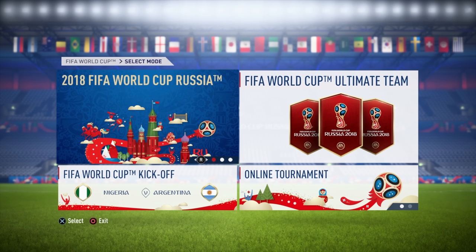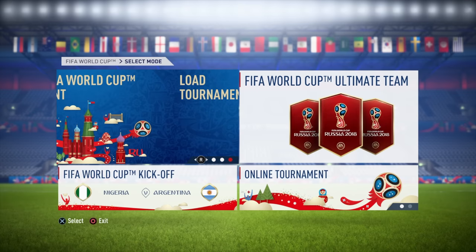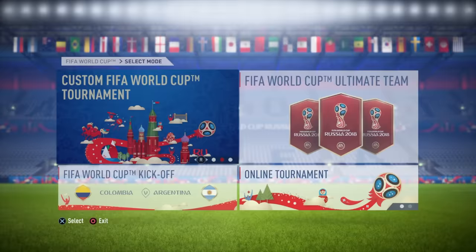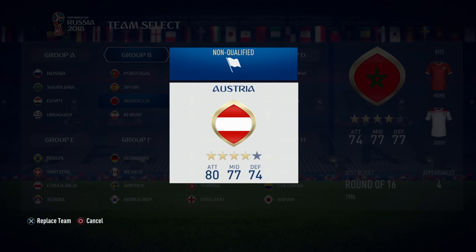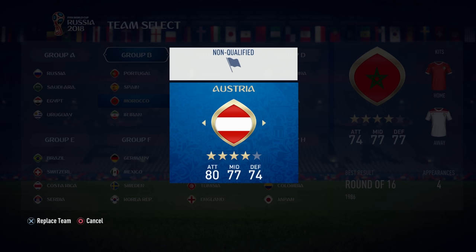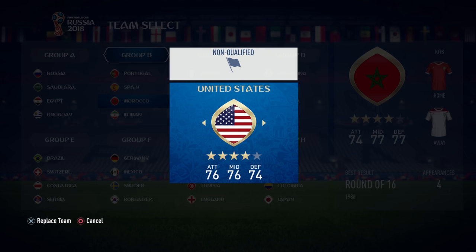We're going to be getting another World Cup mode this year, but in FIFA 18 we had the 2018 Russia World Cup DLC. It's not much — there's no qualifying mode or anything like that. You basically get online Ultimate Team, online tournaments, kickoff mode, and of course the official tournament, plus a custom mode. I expect this year we're going to get something very similar. You can swap out teams, so there's a selection of non-qualified teams like Italy, as well as the qualified teams already in the groups.